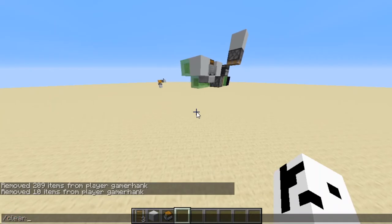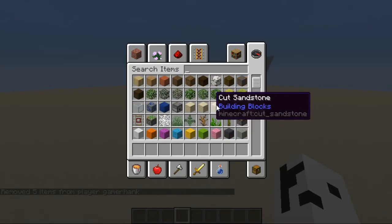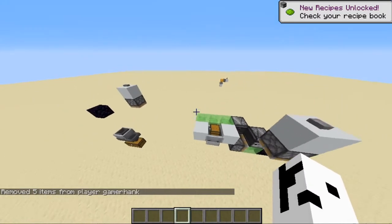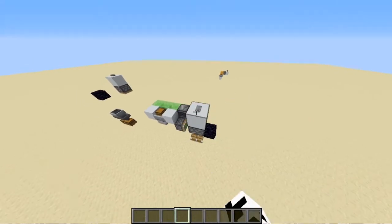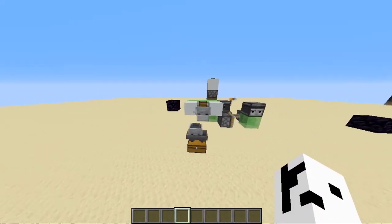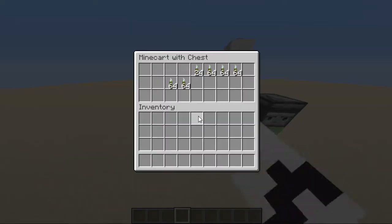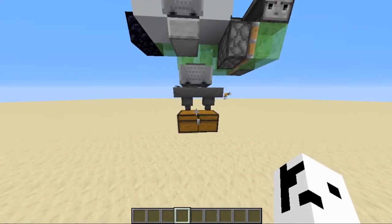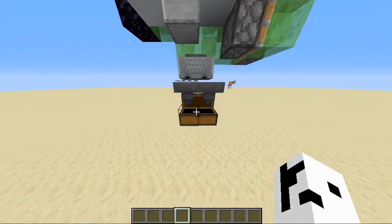Let's grab some items and test it out. I'll just throw them in, press the button, make it go — off it goes, there we go. You can see the items are being picked up very fast by this minecart and they're being put into the chest.